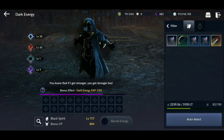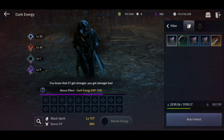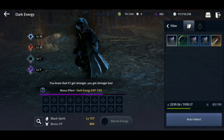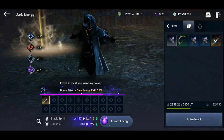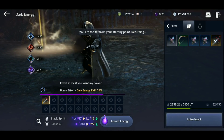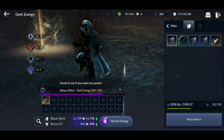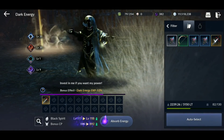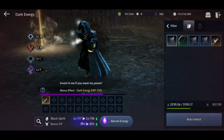Feed your Black Spirit the stuff you get from farming. I also make 5 to 10 million silver a day from my camp resources, sell them on the market, and then buy weapons to feed my Black Spirit. Weapons actually provide more experience to the Black Spirit than armor does. I bought this Ultimate Talus Long Sword for 2.2 million silver and fed it to my Black Spirit. Focus on weapons and just buy the cheapest one available — it doesn't matter which one.